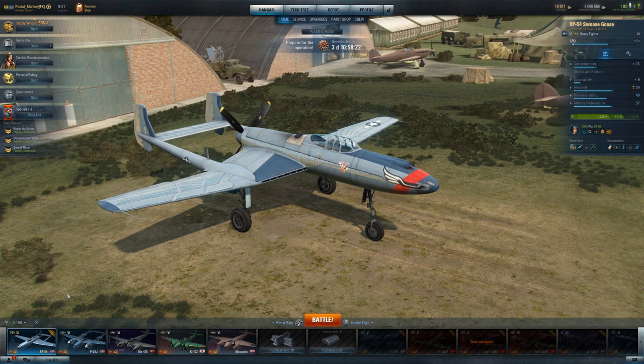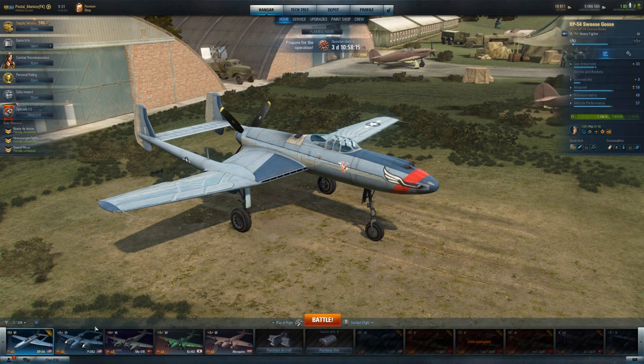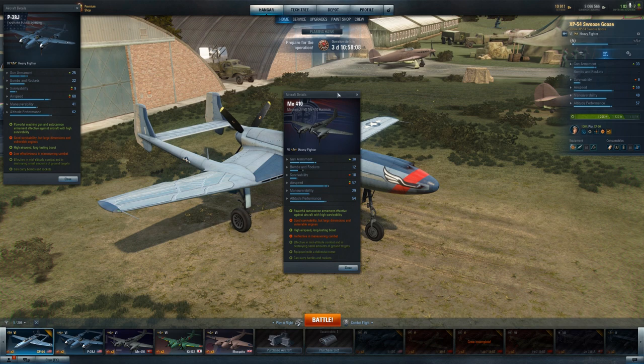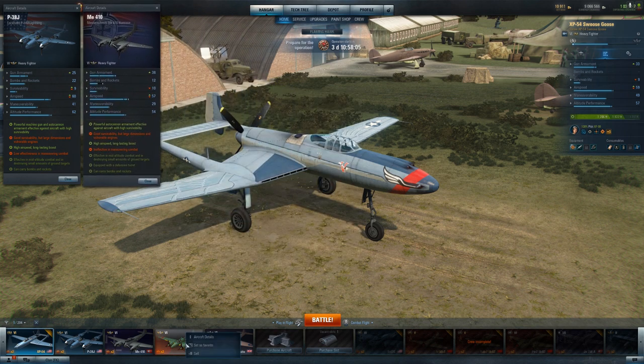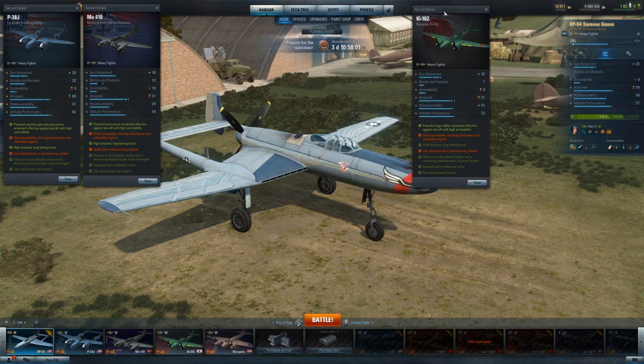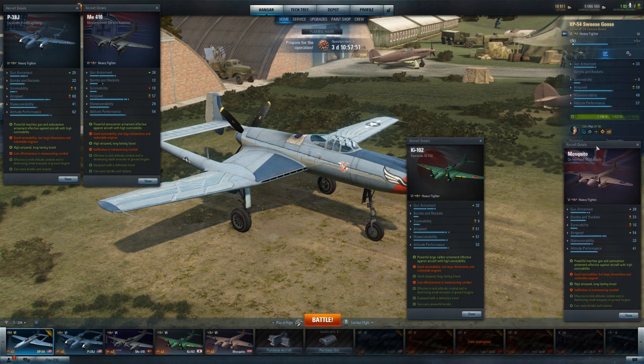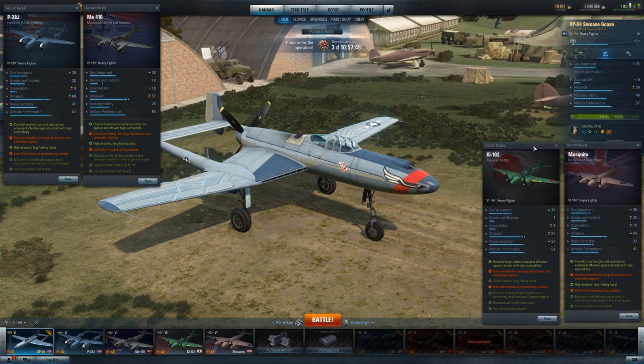Everything about the plane is built for that kind of engagement. So let's go over the details. I have the four standard tech tree heavy fighters here ready to look at. Keep in mind each one of these is specialized, because I've posted lengthy videos on how the tier 6 tech tree heavy fighters are all excellent — from this Mosquito that nobody really seems to like but I think is vastly underappreciated.